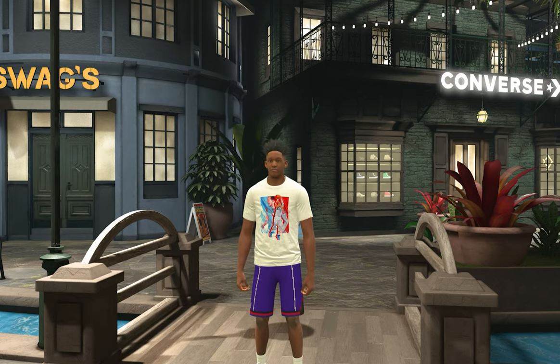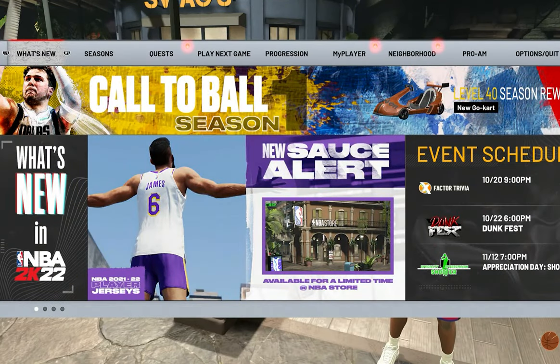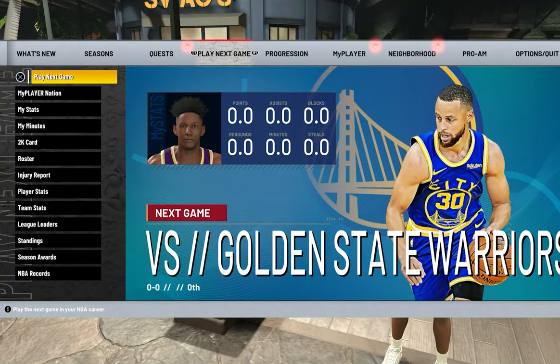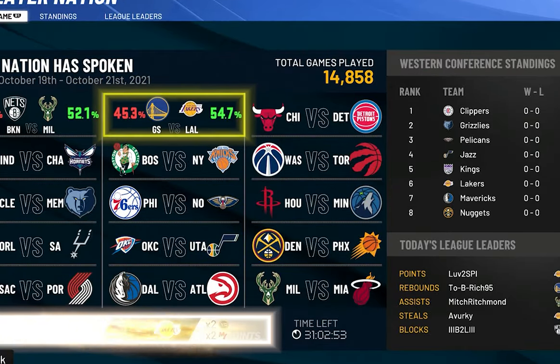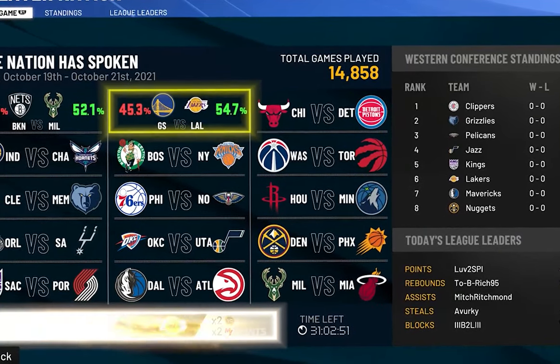The way you want to do this is by playing My Player Nation. To do this, click pause, go over to Play Next Game, move down one from Play Next Game, and then go to My Player Nation.